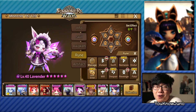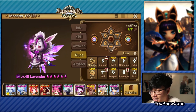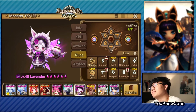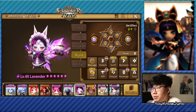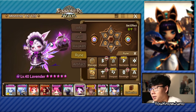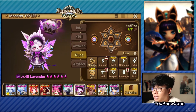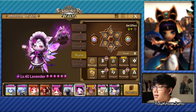Hi guys, this is Juno and welcome back to another Summoner's War video. Today I have an interesting unit — it is the Lavender. I was happy when I pulled her in the last summoning session. I believe my friend and I both pulled this unit. And initially I had no clue if this unit was good. I know it is the dark espresso cookie from the Cookie Run Kingdom. And I had no clue what it did, but I was a little hyped.